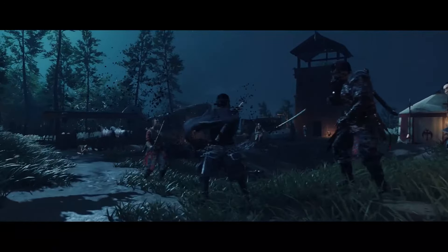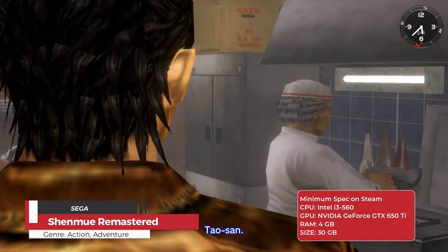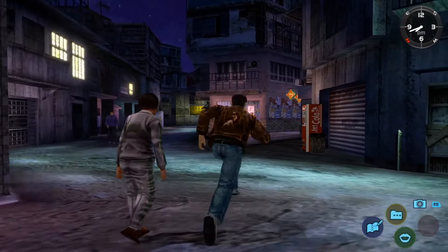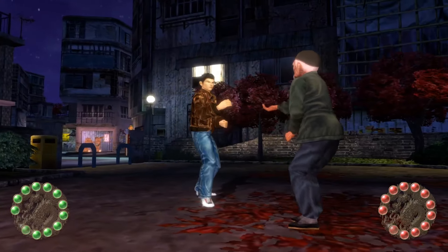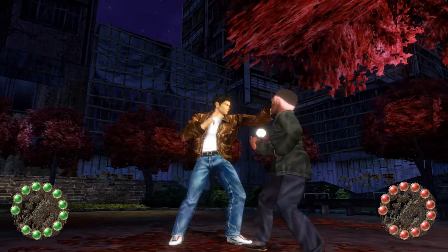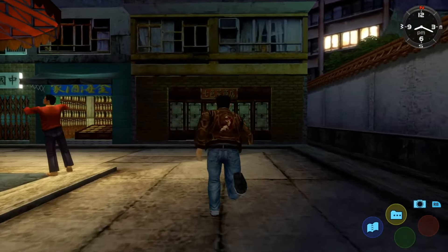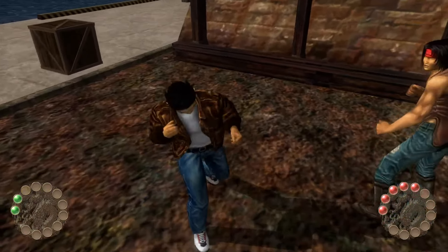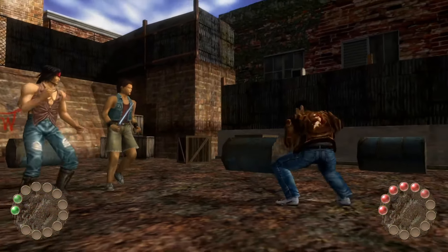First we start with Shenmue. Shenmue is an action-adventure game developed by Sega. The game is set in the late 1980s and follows the story of Ryo Hazuki, a teenage martial artist seeking revenge for the murder of his father Iwao Hazuki. The game setting begins in Yokosuka, a coastal city in Kanagawa prefecture, Japan. The town is depicted with great detail, capturing the essence of Japanese culture and daily life during that era. The game also features real-time weather changes and day-night cycles. Players can also do various activities like fishing, part-time jobs, and interacting with NPCs for information.